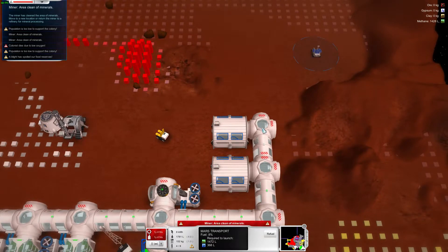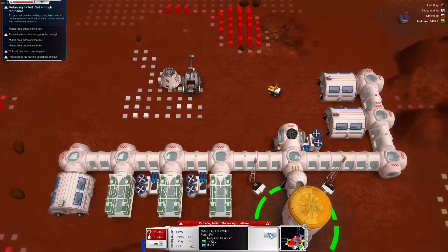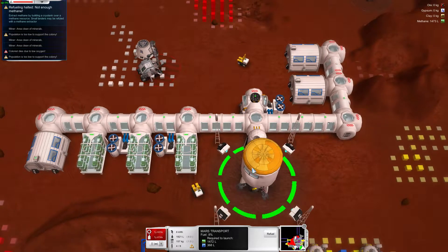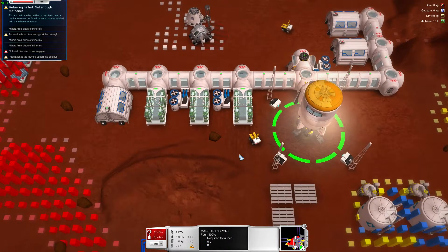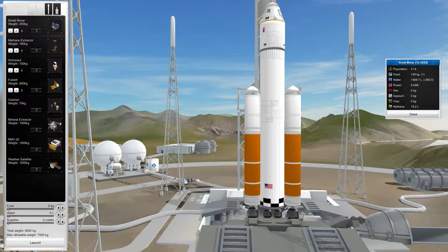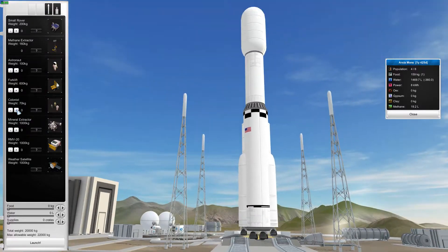I wonder if that guy got trapped in here somewhere. So close. Mine there — launch. That one's off. Oh, this is going to be a stretch. We need to send more colonists — not the best idea, but it needs to be done. More supplies. And that's all we can send at the moment.